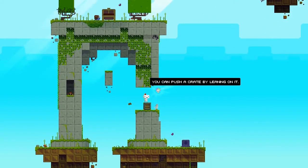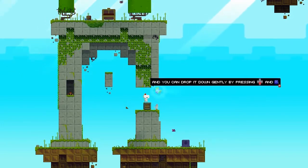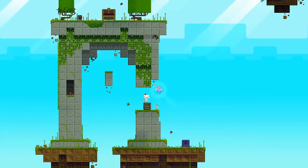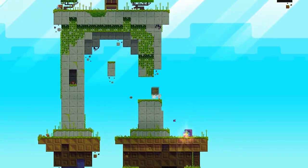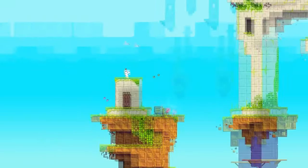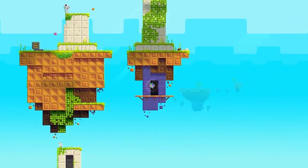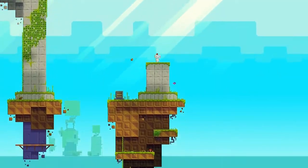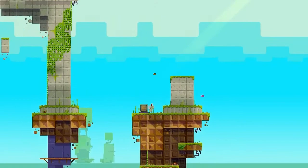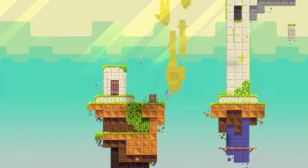This is a crate, obviously. You can push the crate by leaning on it. You can also pick it up and throw it with X. You can drop it down gently by pressing down and X. So we can push it — we can pick it up too. Yeah! The controller is vibrating and everything. What about that chest at the top? You found a secret passage! I want to be on this island here — I guess it's just not gonna work.